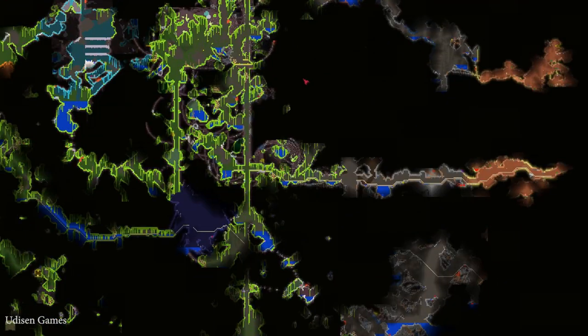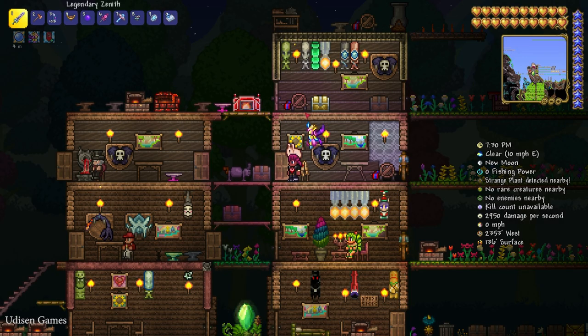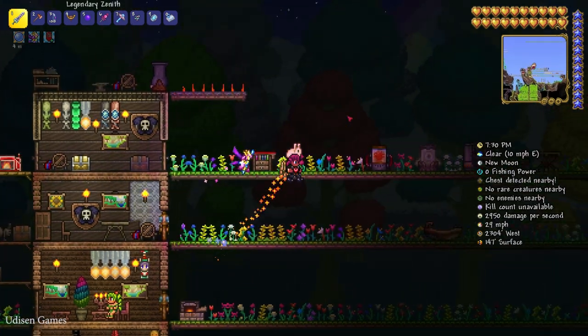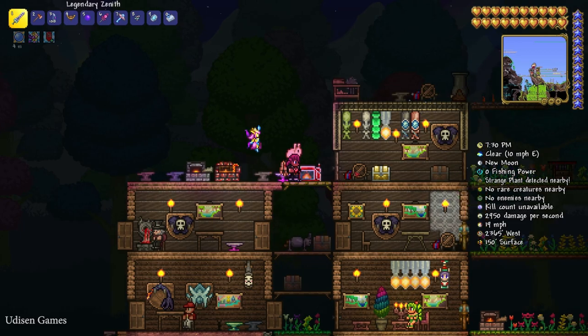After that, go to the Underworld, which is always at the bottom of any world, and kill the Wall of Flesh. I already showed you how you can do this more fast and easier with the TNT strategy, which you can find in the video description section below.